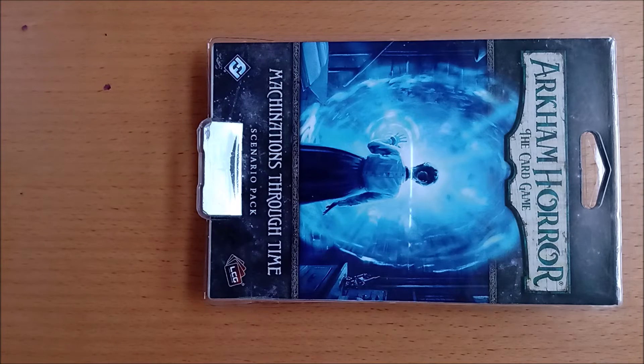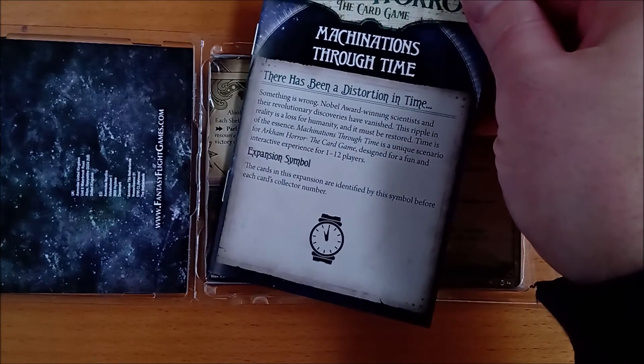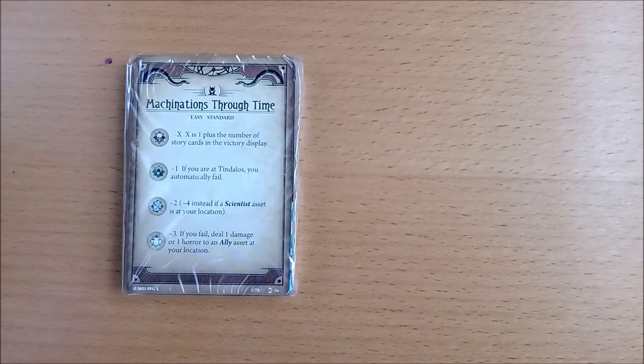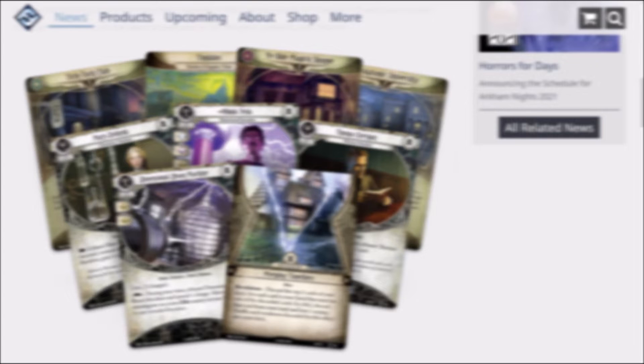Opening up the retail version, you can see the rulebook fits nicely on top. Underneath are two packs of shrink-wrapped cards, spoiler side out. There are 39 cards each, making a total pack size of 78 cards. One contains the act, agenda, scenario reference, locations and story assets. The other contains all the encounter cards plus a lone story card, so don't forget to remove that.